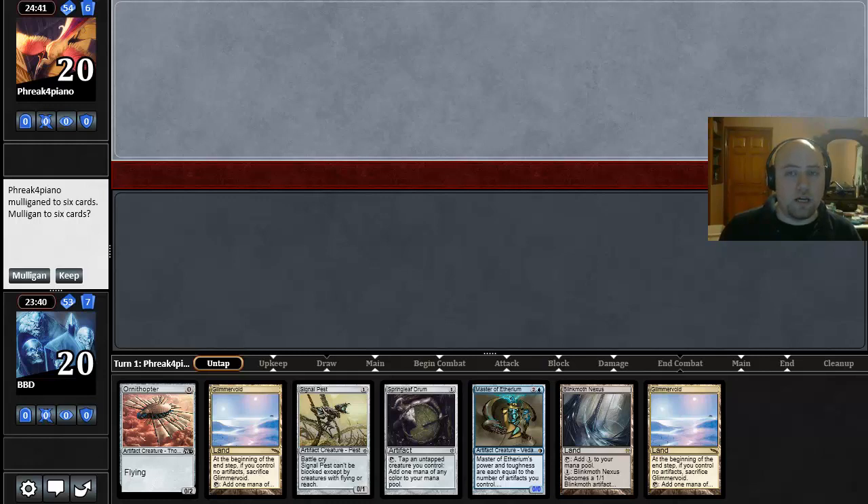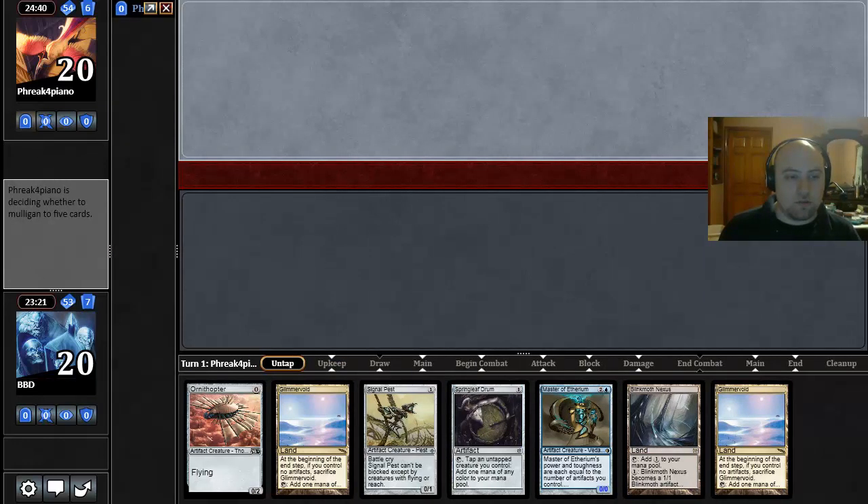Alright, we are back for round number 2. We lost the die roll and our opponent is mulliganing to 6. Our hand actually looks pretty good here — Turn 1 we can play Springleaf Drum, Ornithopter, Signal Pest, and then Turn 2 we can cast Master of Etherium. Seems like a pretty strong start and we have a Blinkmoth Nexus. Two Glimmer Voids are probably worse than other lands at this point, but this is definitely going to be a keep.